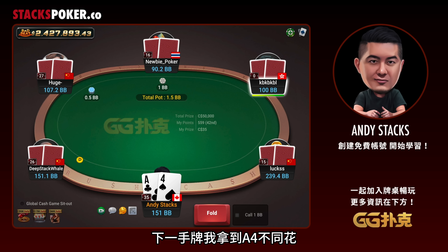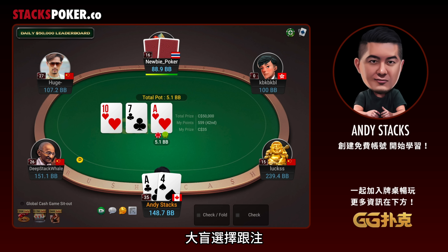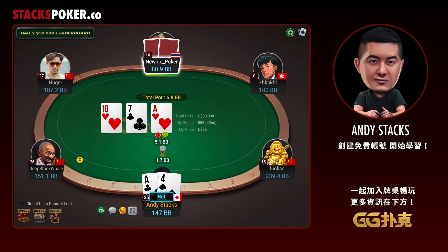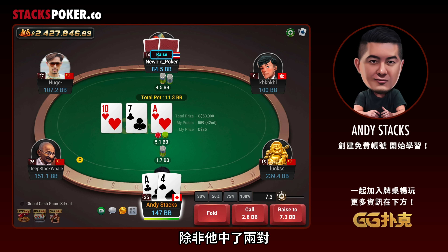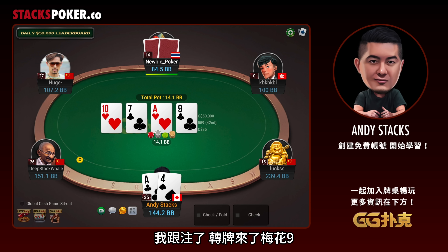Next hand, we get Ace-4 offsuit in the cutoff. Folds to us and we raise it up. Big blind calls. Flop comes 10-7-Ace with 2 hearts. We c-bet and he decides to raise us small. So we have top pair with a weak kicker, but this flop is super wet with flush and straight draws. Unless he flopped two pair, he's just going to have one of the draws most of the time. I make the call. The turn is the 9 of clubs.